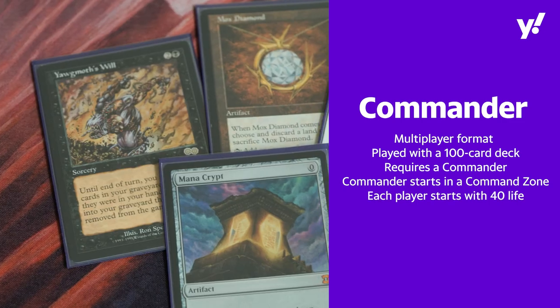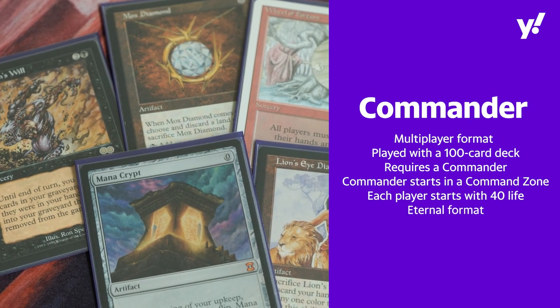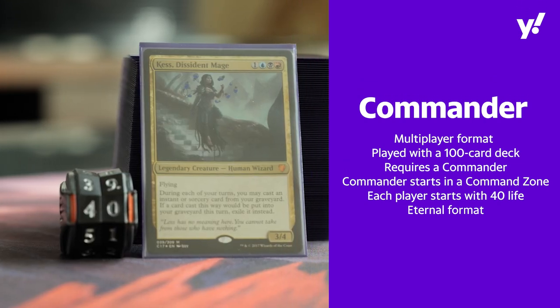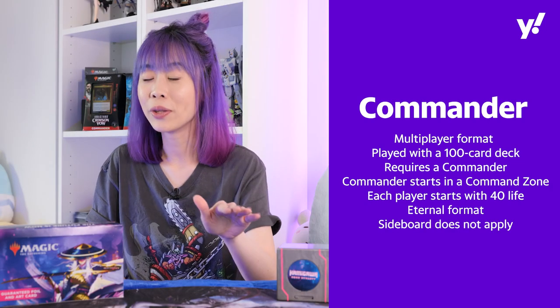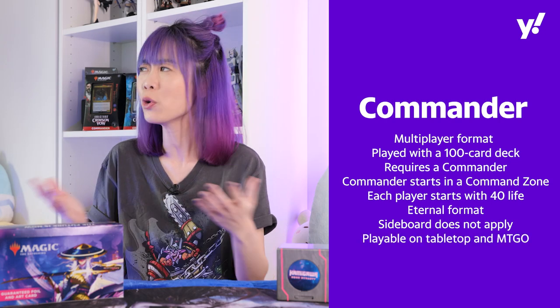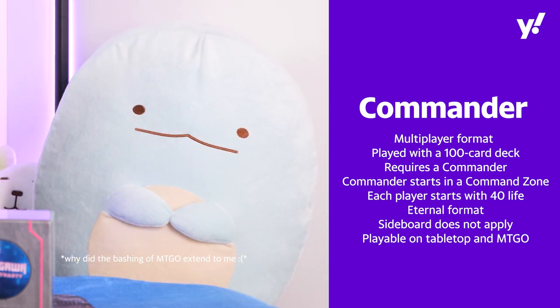Your goal is to crush every single player until you are the last man standing. Commander is also an Eternal format, which means that almost all cards available in Magic can be used except the banned ones. So if you like a Legendary Creature, remember to use it as your Commander and build a deck around it. Sideboard is not a thing in Commander, so please do not use Wish cards. Commander is available in Tabletop and MTGO. But why would you play MTGO? Just gather some friends and you guys can find it out!